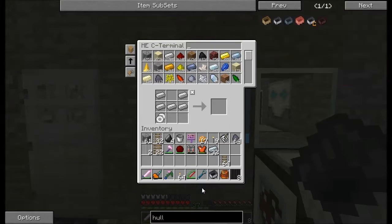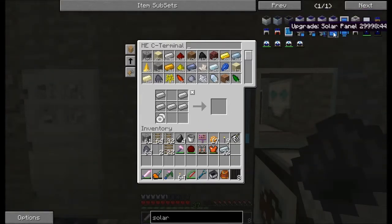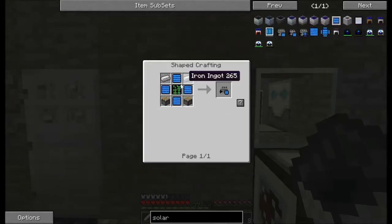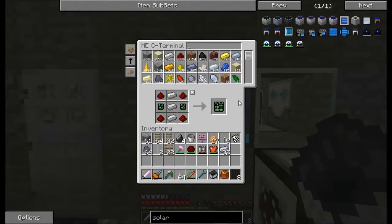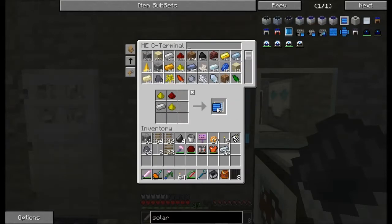Now we're going to need some attachments to go on it. Let's make a solar engine. We need four upgraded solar panels. Let's get the pistons first. Two simple PCBs crafted like so, and an advanced PCB. Four of those, and now we've stitched it all together into a solar engine.